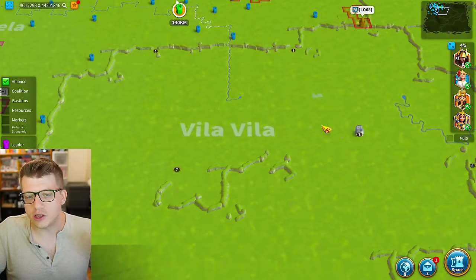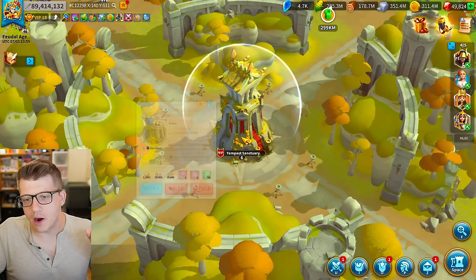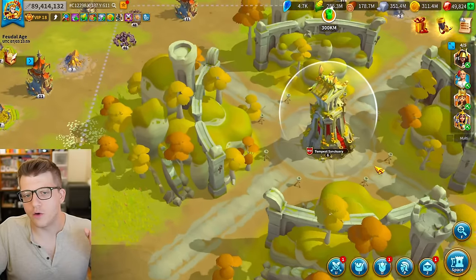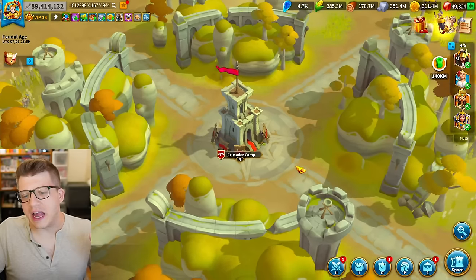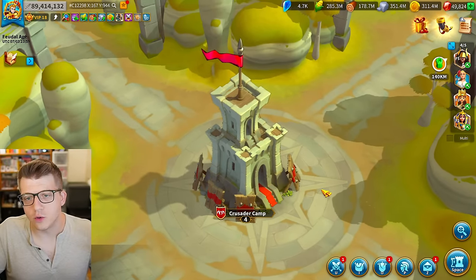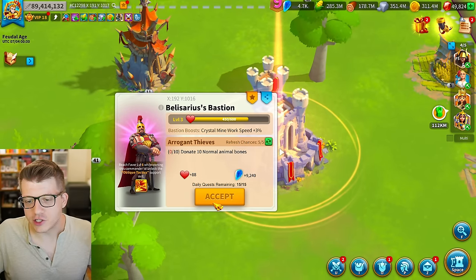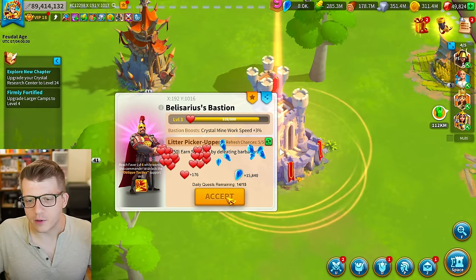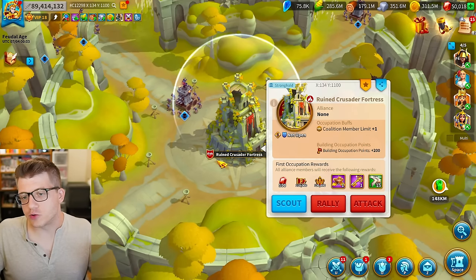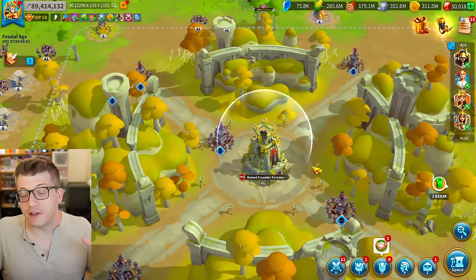That's what the circles look like. Next let's take a look at the tempest sanctuary — once again we have the same sort of holy site design. Taking a look at the crusader camp, this kind of just looks like a sort of outpost, which I think looks really cool. This is what the bastions look like — here we have the Belisarius bastion, definitely going to accept that for the animal bones. And last but not least we have the ruined crusader fortress over in your starting zone.